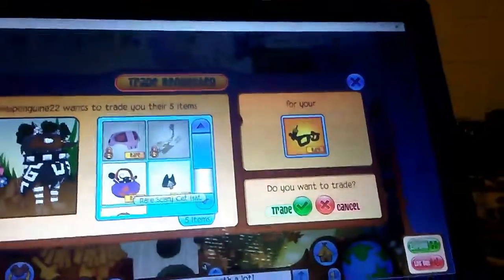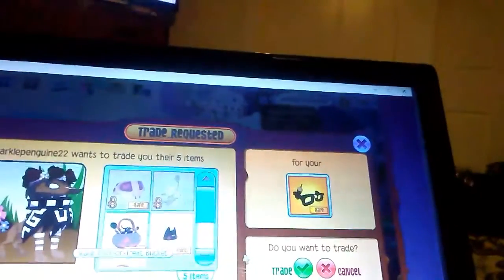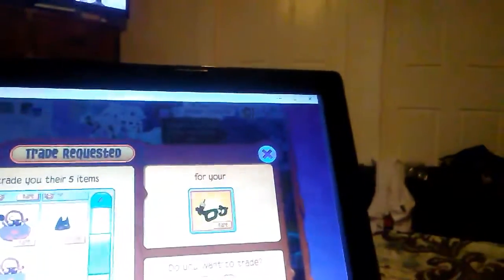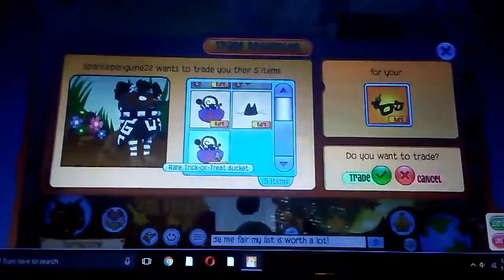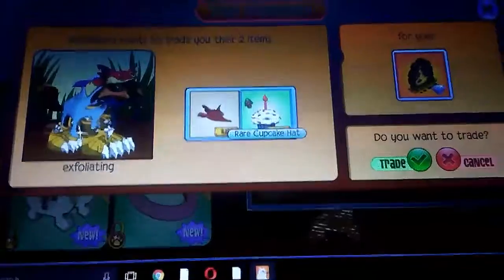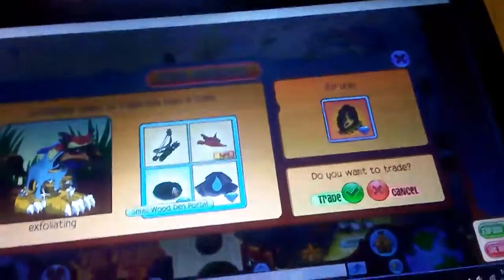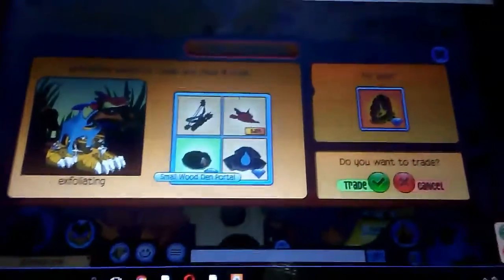A rare heart skull helmet, a golden bow and arrows, rare scary cat helmet, rare trick-or-treat bucket, and a rare trick-or-treat bucket for my nerds. A rare fox hat and a rare cupcake hat for my jamaah township portal. A bow and arrows, rare fox hat, rain cloud, and a small denwood portal for my jamaah township portal.